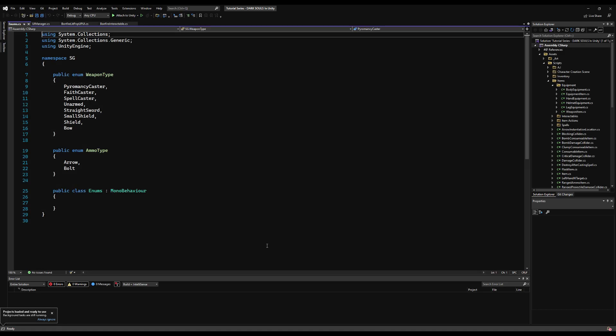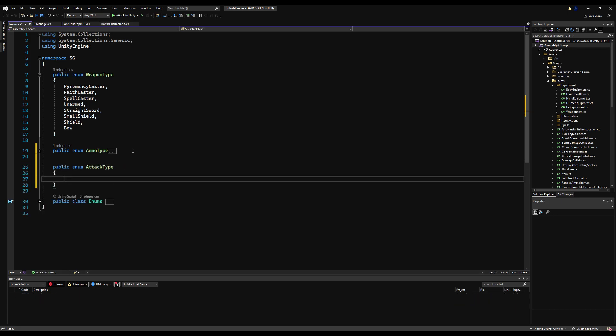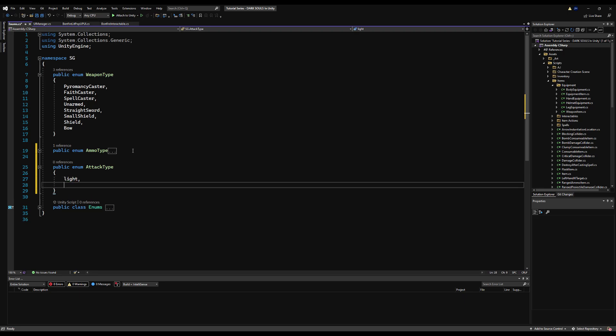So let's open up our enums script first. Right over here under ammo type, I'm just going to make another public enum called AttackType. Think of this like light attack, heavy attack, running attack, jumping attack. I'm only going to do two just to show you because you can set up the rest yourself, so I'm going to do light and heavy.